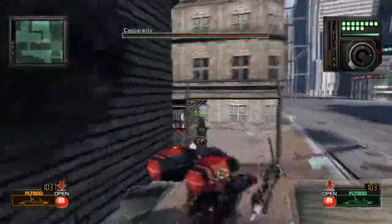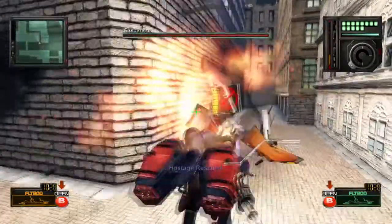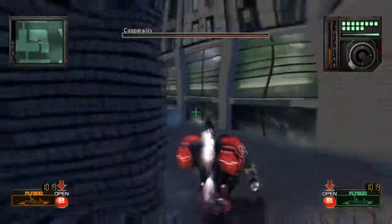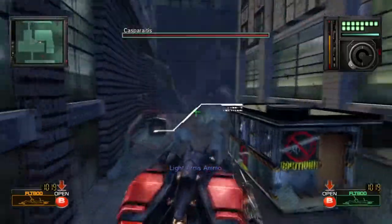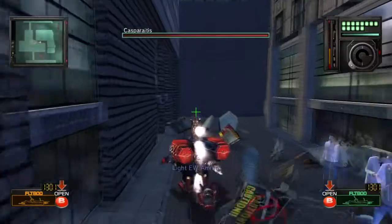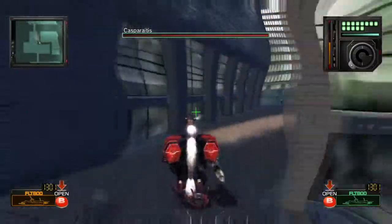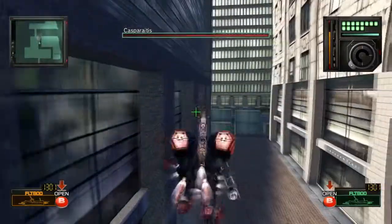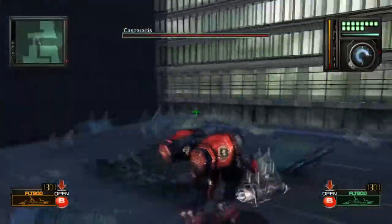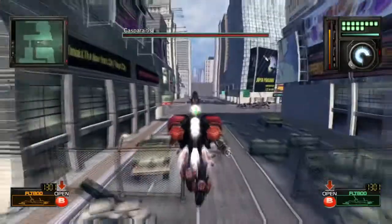Well, give it a second. The power-ups that get dropped, especially by crates, tend not to be randomized — which is why you knew there would be a burst unit in there. And now I have another burst attack.